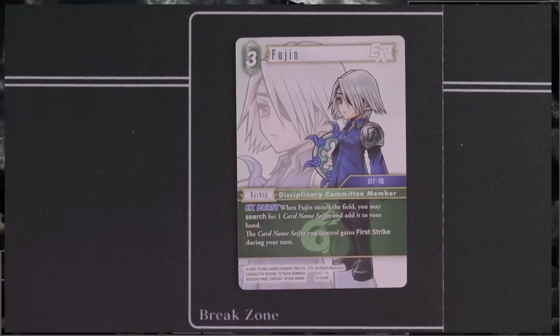Next, we've got Fujin — a 3-cost backup with EX Burst from Dissidia Final Fantasy 8, disciplinary committee member. When it enters, you can search your deck for a card named Cypher and add it to your hand, and that Cypher gains first strike. I'll discuss Cypher in the Lightning reveal for Opus 6. There are also Cypher copies from previous opuses — mainly Opus 1, two copies — plus two in Opus 6. Keep in mind this card might be good if you build with Lightning and Cypher as part of your main game plan.